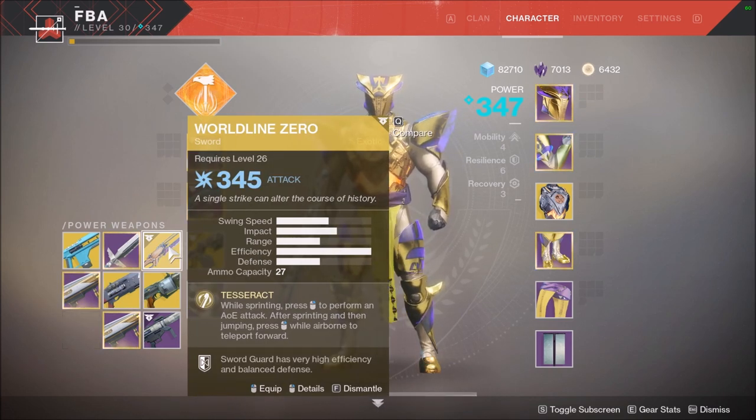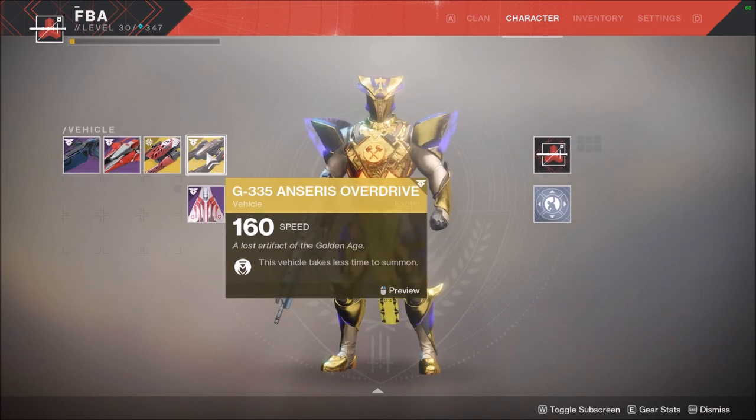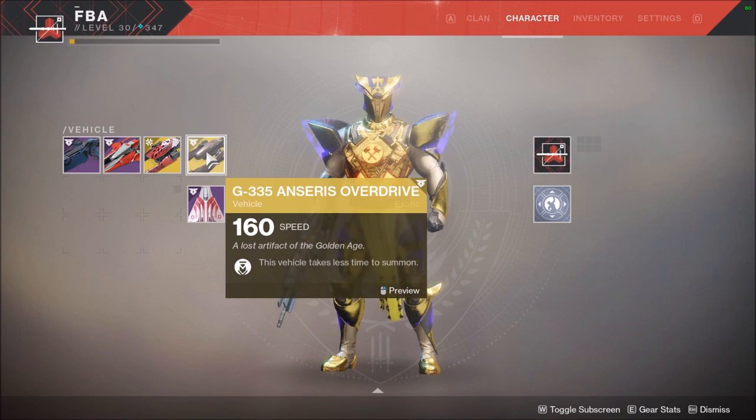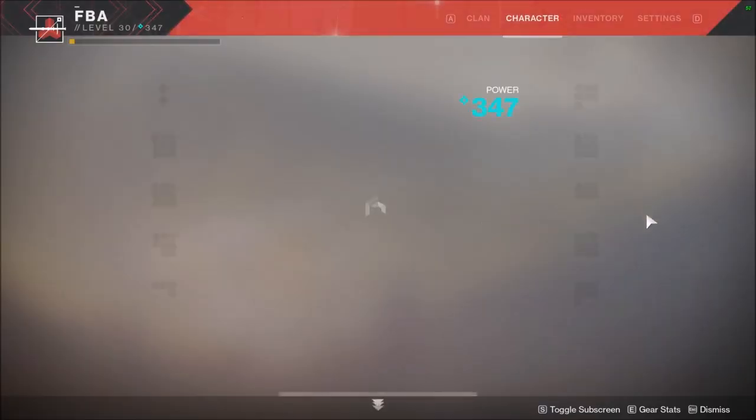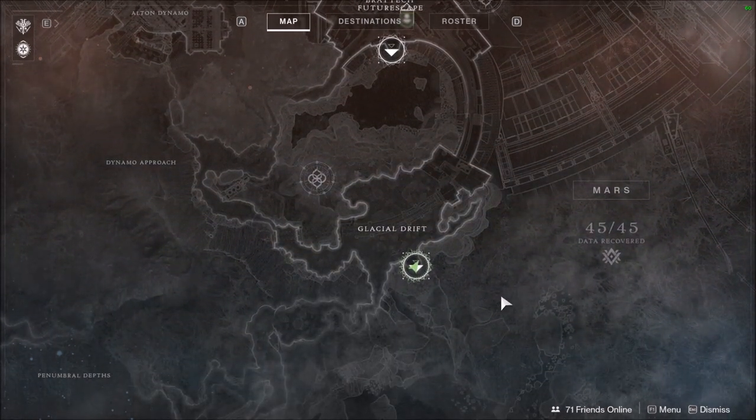You can also get Worldline Zero, E335, and Cirrus's Overdroid if you do the memories, which is shown down here on Mars. But that's another guide — just showing you.